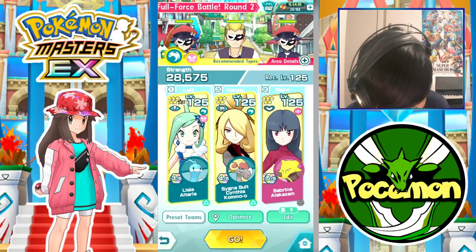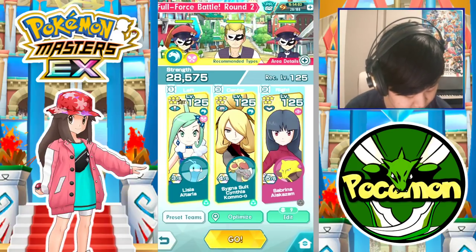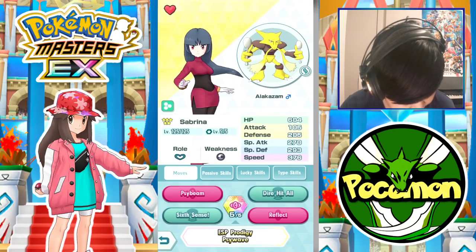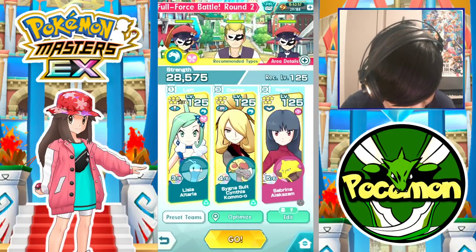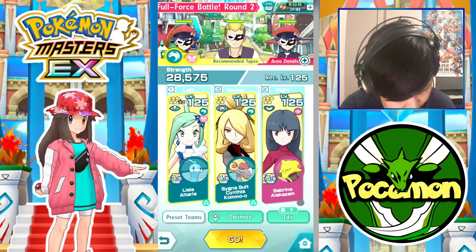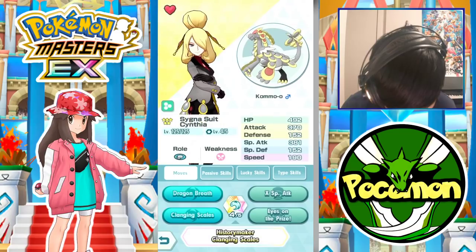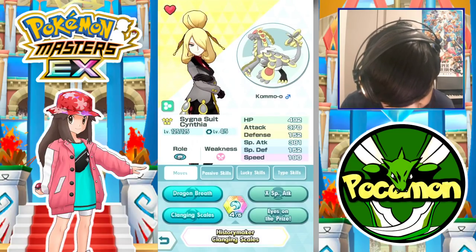Here's the team we're gonna go with. Alessian Altaria to tank, Sabrina Alixam to set up Reflect, and Darahit all for Cynthia Kimo to heal some people when we need it, and Cynthia Kimo to do damage — big damage, Clanging Scales damage.